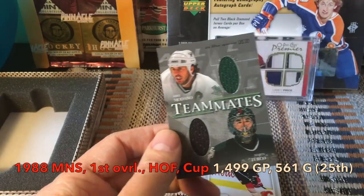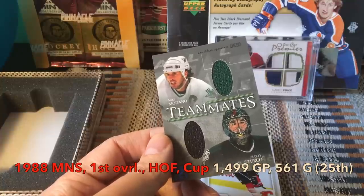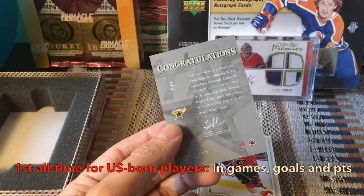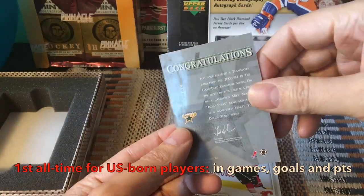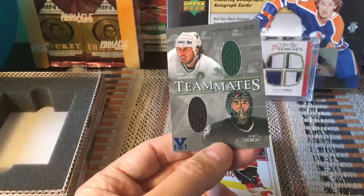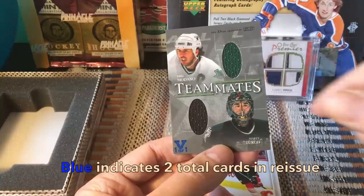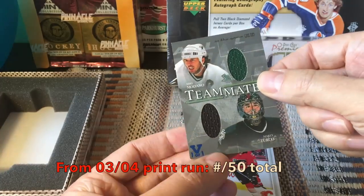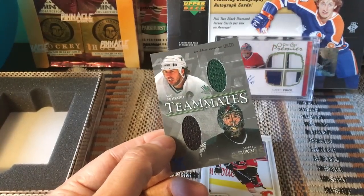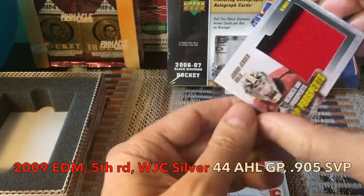Next we have an In The Game Teammates card featuring Marty Turco and Mike Modano — a really hot looking card. The corners are a bit nipped but it has the one-of-one vault nomenclature. The blue designation means there are at least two cards, so there's probably a very similar card elsewhere in the set.